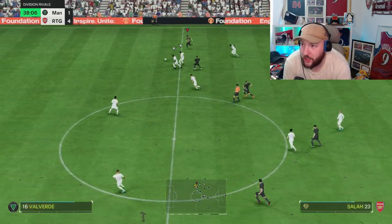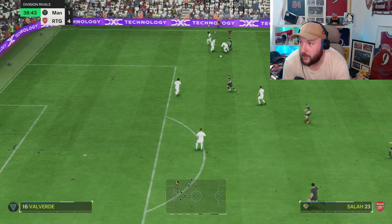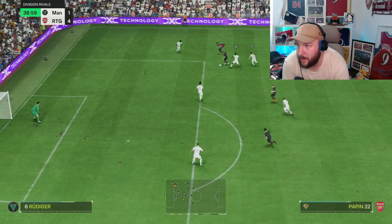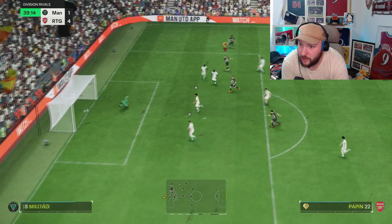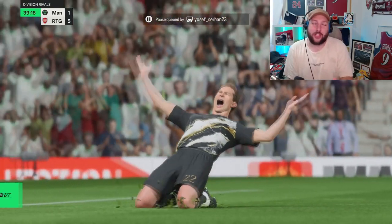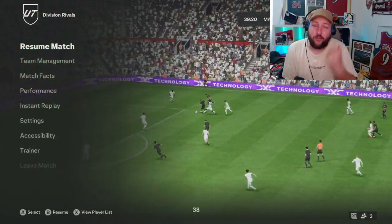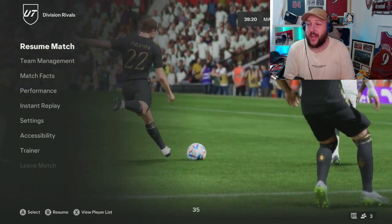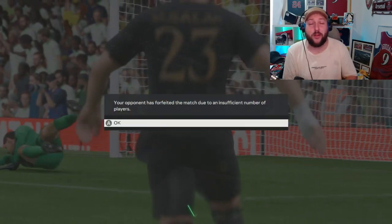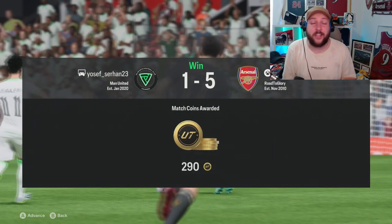Papin good hold-up again, straight into Salah's path — good tackle but we pick up the loose ball — Papin goes for that Power Shot and another goal! This is why Power Shot Plus is so broken. Looks like another rage quit as well. Four goals in this game, three goals in the last, and just using him up front on his own is absolutely terrifying for your opponent.